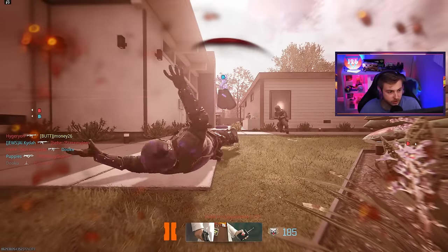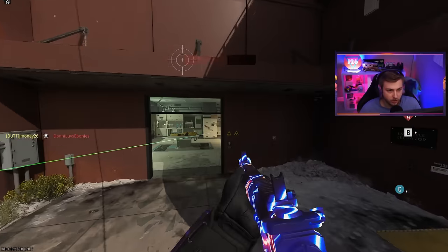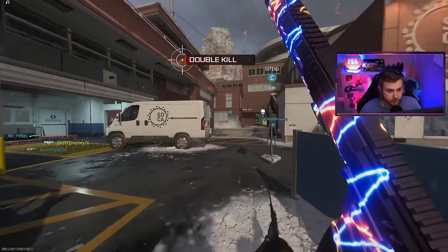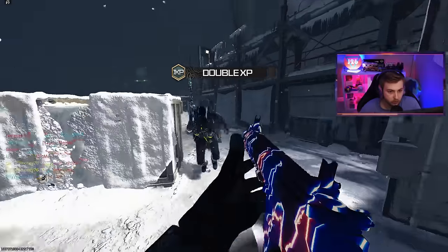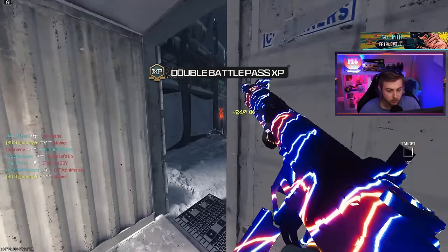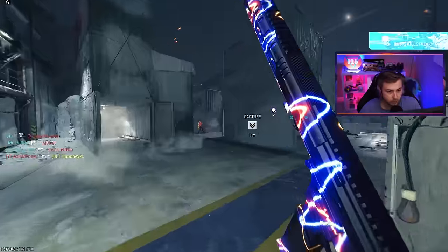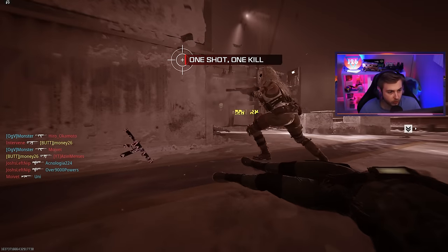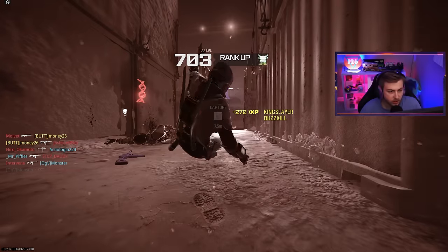We need the Rosetta Stone to decipher what this challenge is asking us to do. Since I can't figure that out, I'm going to try to get our two kills without letting go of the trigger for the SMG, and I switched over to hardcore just to make it a bit easier. There we go — a few more of those and we'll be good. That should be our camo right there — gilded, thank you. Now we need ADS kills while strafing, which is just moving left and right, so it shouldn't be too bad.